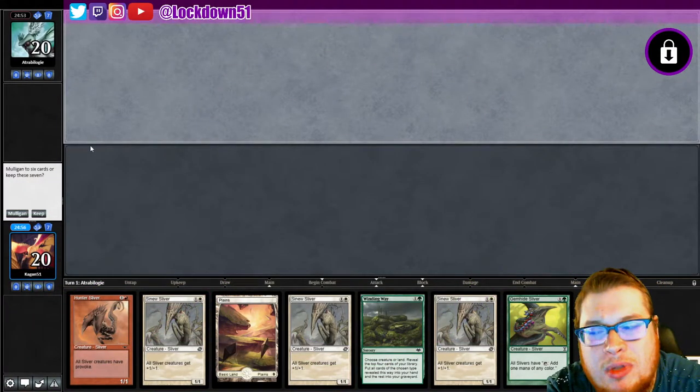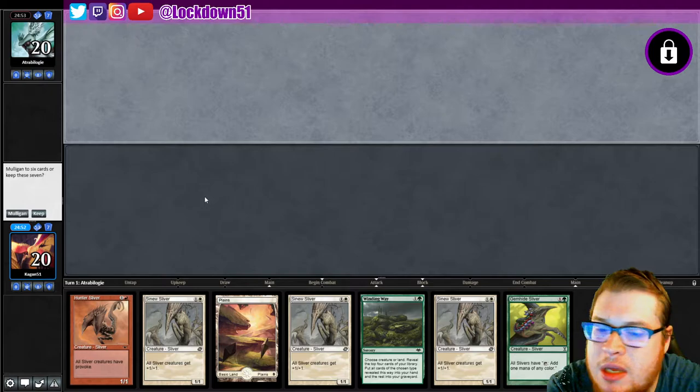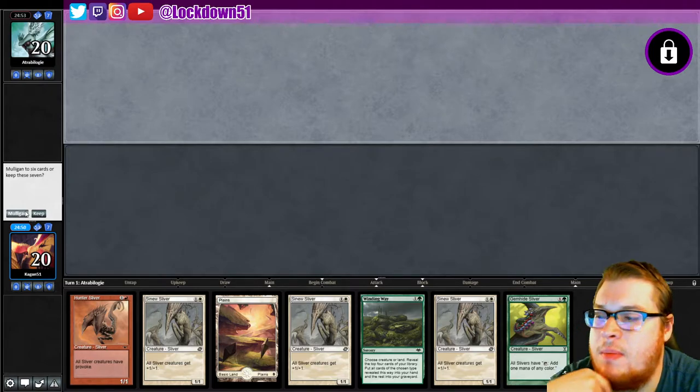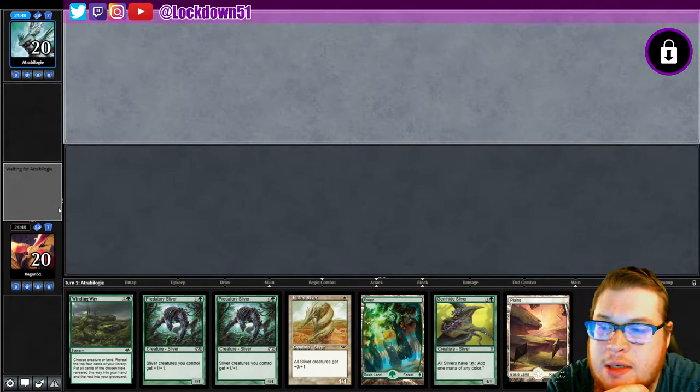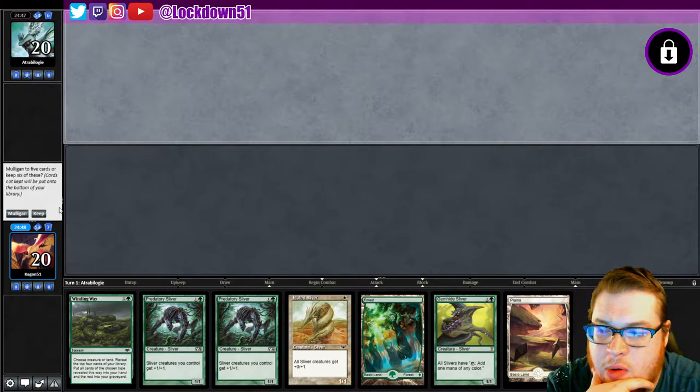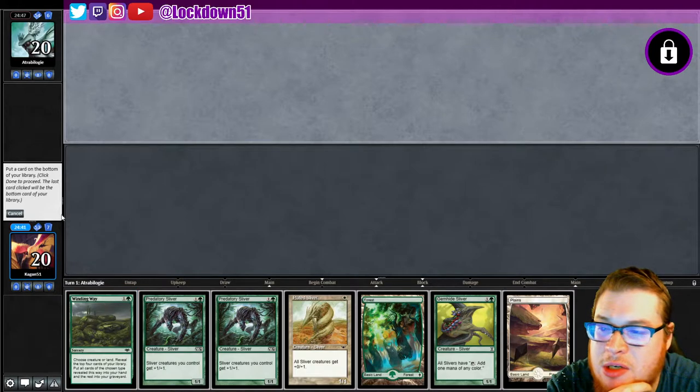Welcome back everybody, it's time to lock down some more Naya Slivers. We're jumping into things with an unkeepable hand unfortunately, so this one looks a lot better. Now what to get rid of — maybe just the Winding Way, just keep pulling into gas.